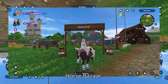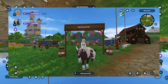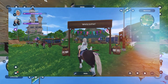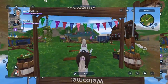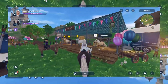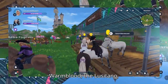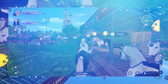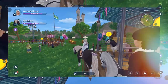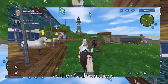Let's see which horses have come to the horse bazaar. We have the Fin Horse, the Dutch Warmblood, the Lusitano, the Andalusian, and lastly the Paso Fino. Now let's check out their prices as well as their coat variations.